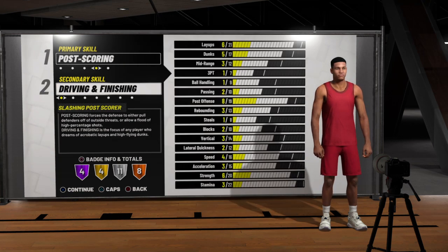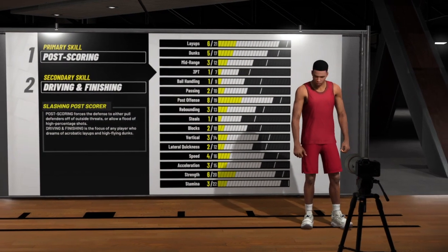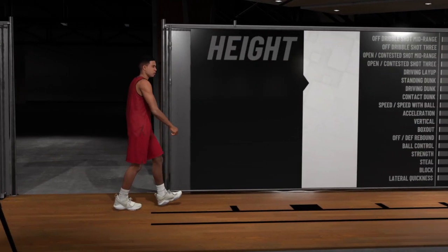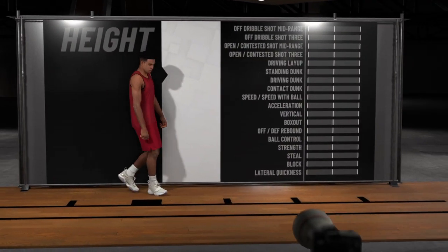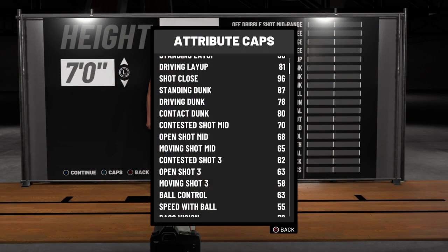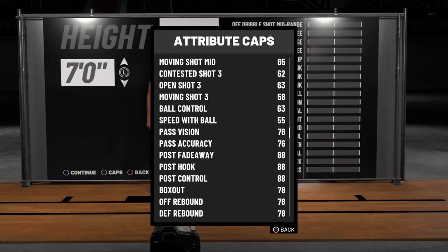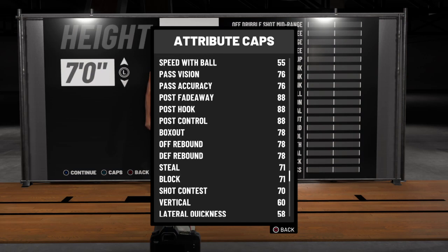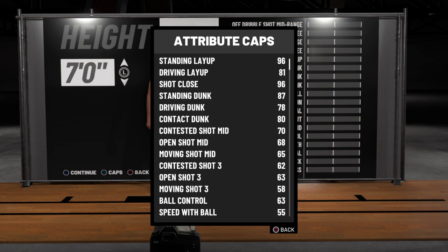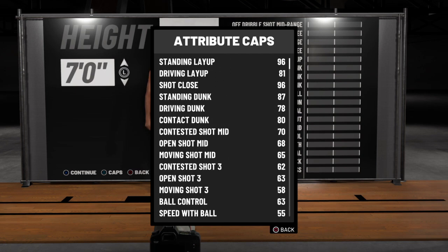This is the billion-dollar one right here. I looked to see if height matters with the post score — post hook is at 88, you feel me? That's before boosts and all that, so that's gonna be good. And then look at your mid-range — it's at 68, that's not great, but think about it with boosts and all that, so you'll be straight.